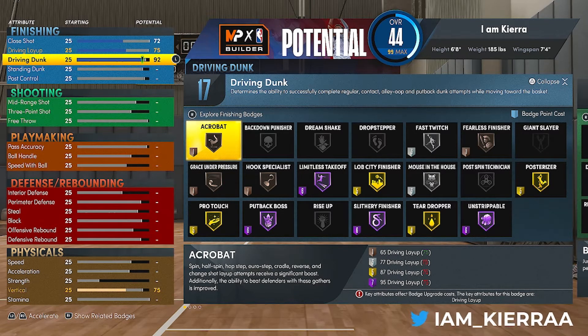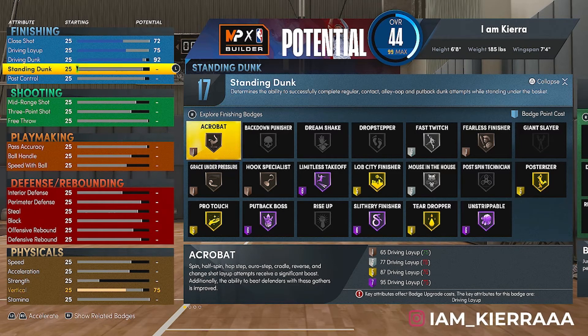For finishing badges I'll put on Posterizer, Slithery Finisher, and Limitless Takeoff — those are my main three. Of course, if you want to put on Fearless Finisher or Fast Twitch you can, since you're six foot eight. Those are the main badges I'll put on for finishing.